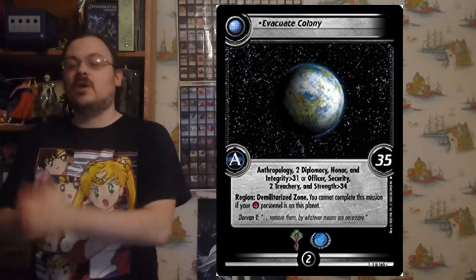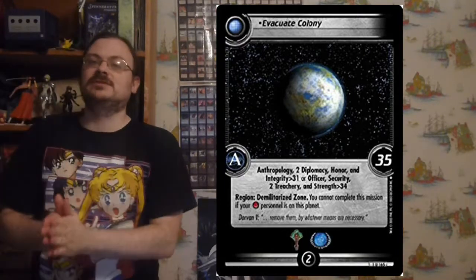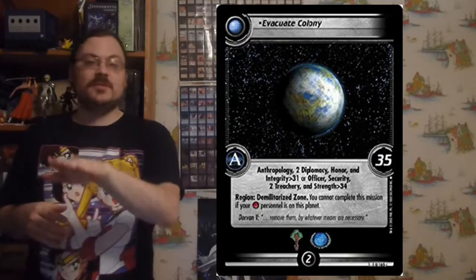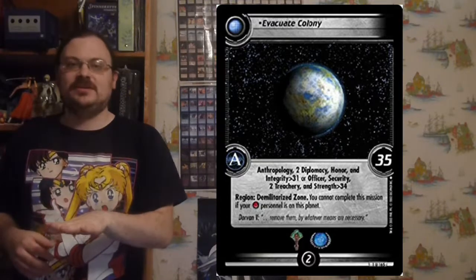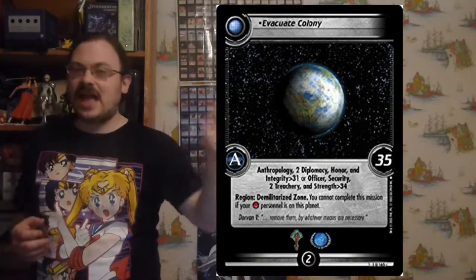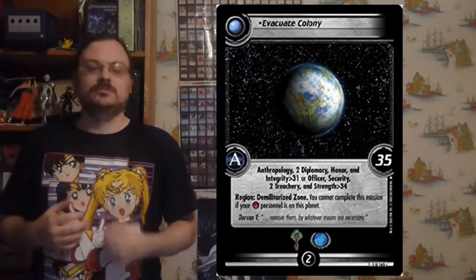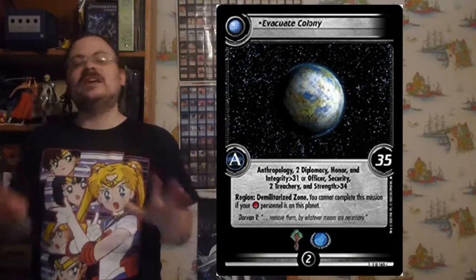If you've met all the requirements — you add the numbers together and have all the attributes, you add the numbers together and have all the skills — congratulations, you've completed the mission. You move it half a card rank down toward you from the rest of the missions. Any dilemmas on it stay with it; they have been overcome and will not return to their owner until the end of the game since they can't be reused. The point value of this mission is scored by you, and this overcome mission cannot be attempted again.